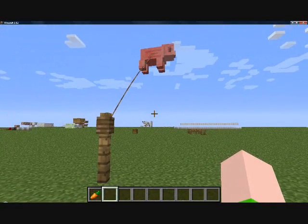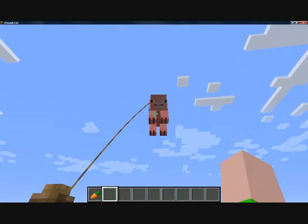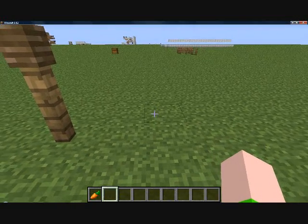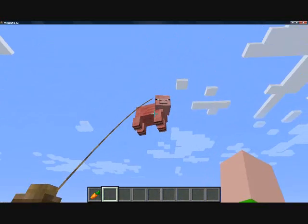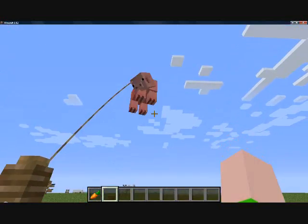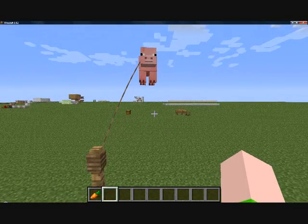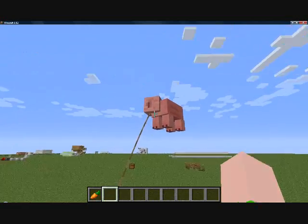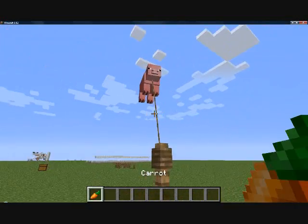If you're curious how I did this, I went and used Sethbling's stack entities filter. I put pig after pig, all stacked up really high — look to the sky, that's where they were, at the very top. Then I made the bottom ones have invisibility for infinity, and made the top one not invisible, stacked them all, stuck a lead on the top one, and it's balloons.